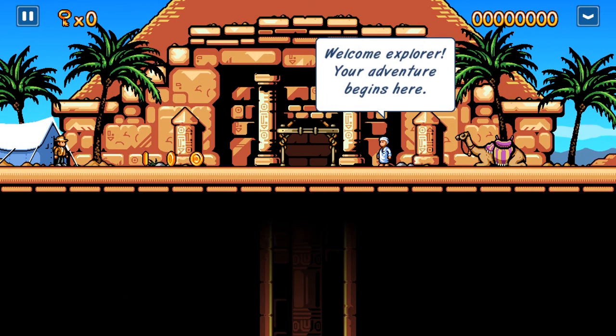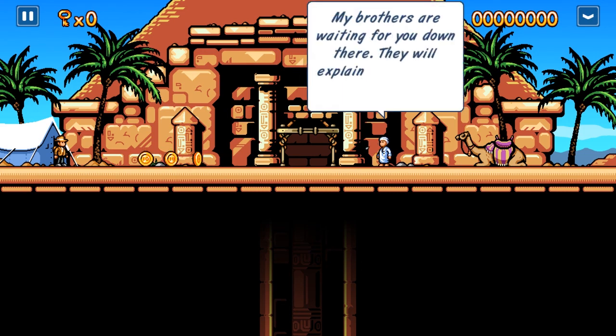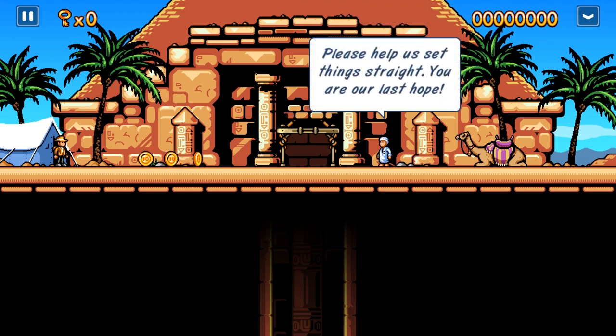Welcome explorer, your adventure begins here. As you might have heard, strange things have been going on inside this pyramid. My brothers are waiting for you down there — they will explain your mission in greater detail. Please help us set things straight. You are our last hope.